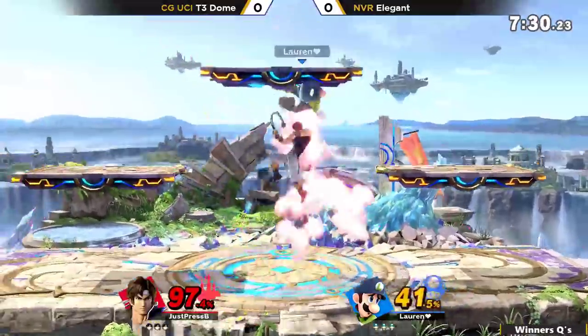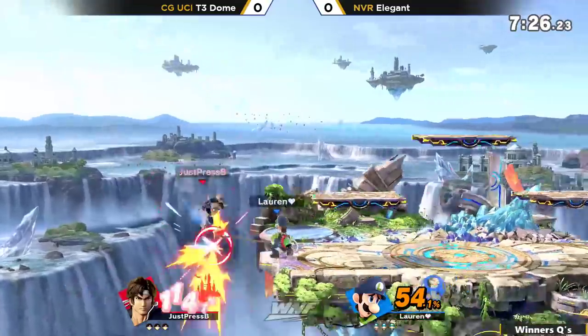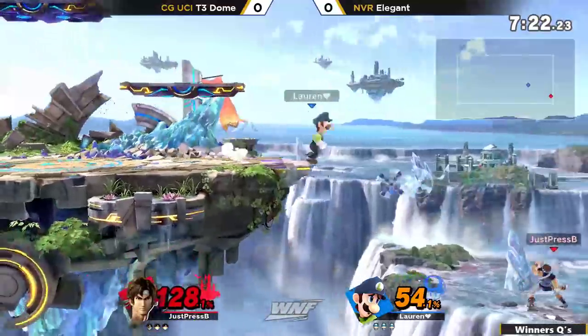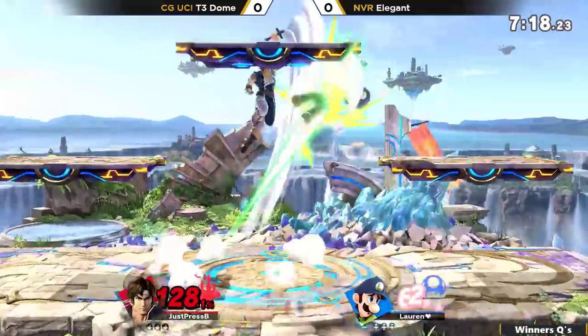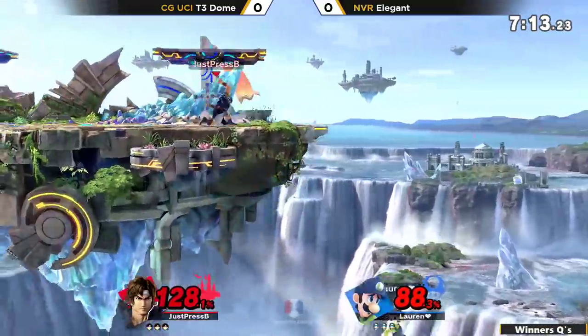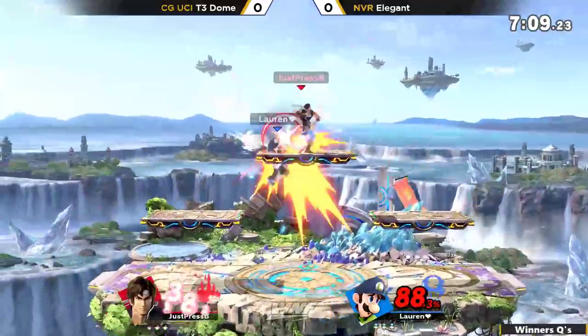An interesting piece of Cyclone here. Richter's disadvantage is terrible — he doesn't have a lot of options to get back to stage. He has a few, but they're not great, and they're kind of easy to cover. So Cyclone down low, when he was forced to up-B there, is a smart fight for Elegant. And then Elegant rolls around the holy water.